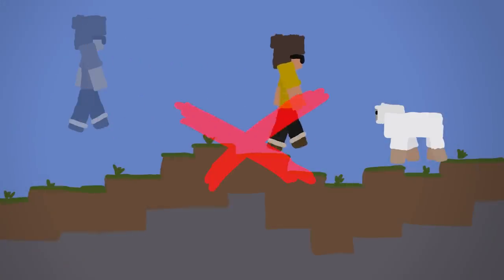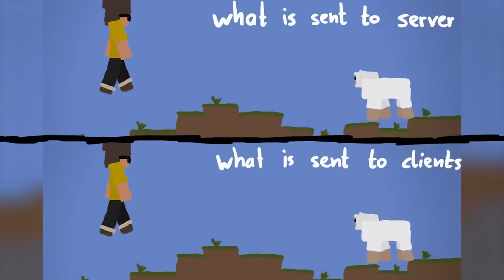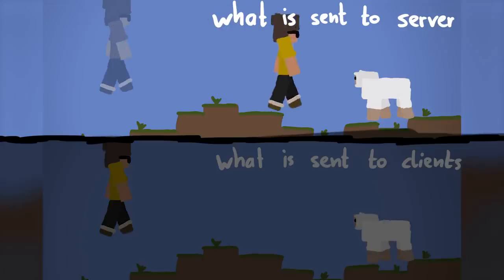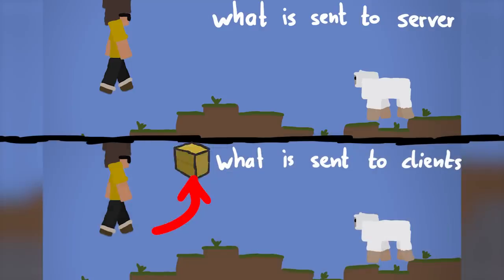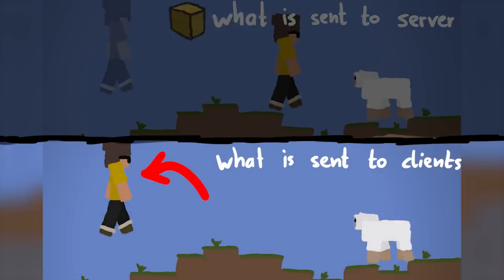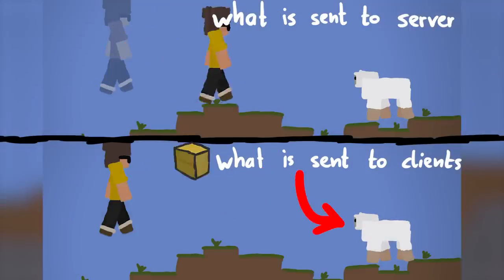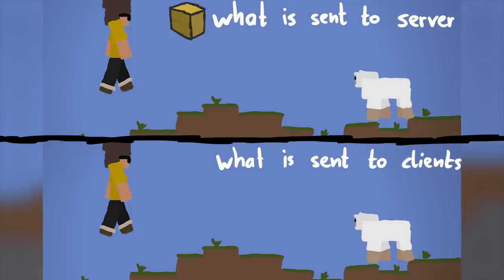Also, other players don't see you teleporting either. That's because of the tick rate of the server. While we might send a lot of movement packets per tick, the server only updates the position to the other player once per tick or so. So while we send teleport forward, attack, and teleport back, all the player will see is the player is here — and oh, the sheep got attacked. Yeah, it's really that simple. But it took me a while to figure it out.